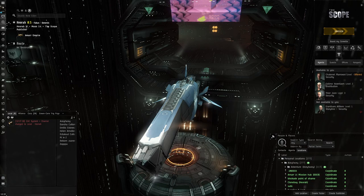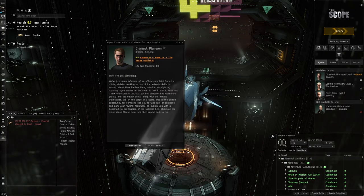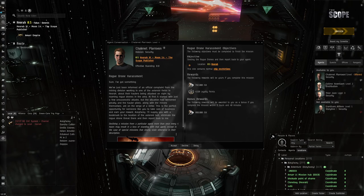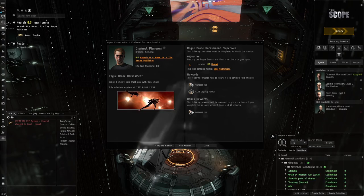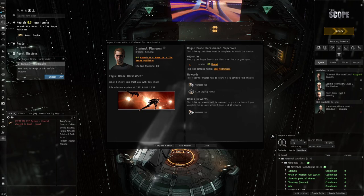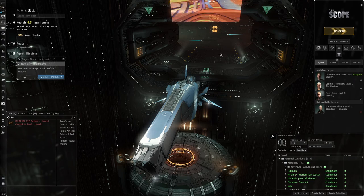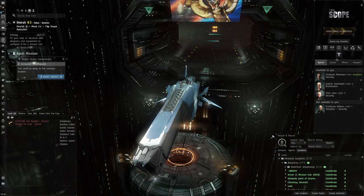Hello everybody, my name is Aceface. Today we're going to be running some more missions in the Marshal. We're going to be doing a mission called Rogue Drone Harassment — some rogue drones have been attacking the mining convoys of the Scope, so the Marshal is going to go there and enforce some law in the system of Heora and take out these rogue drones who have been wreaking havoc for those innocent miners.